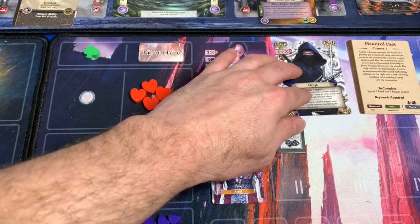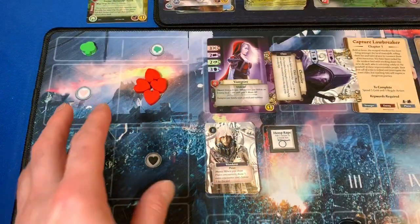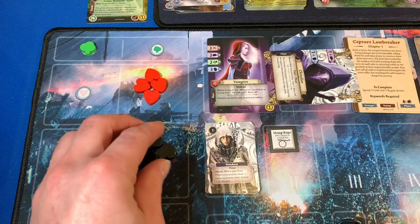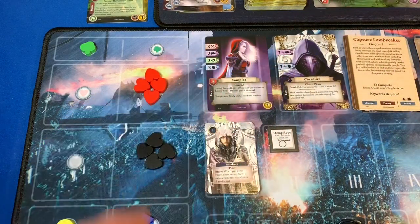Now we're going into the dawn phase to heal our characters — we gain back our AP for the next turn. Since our Watcher made camp first, she remains our first hero. Claudia, who almost became dragon food, gains her four AP back, and we unveil her class card. She's ready to go.